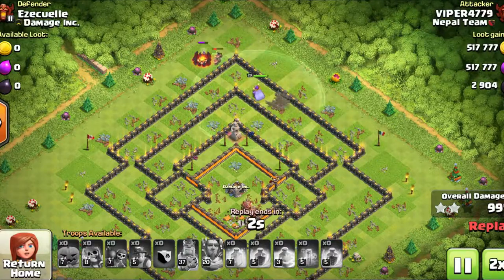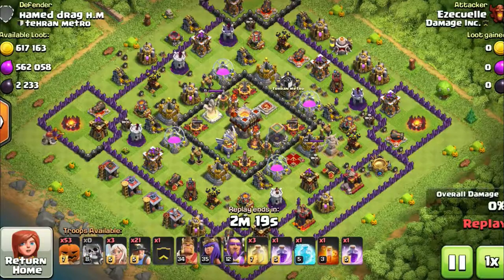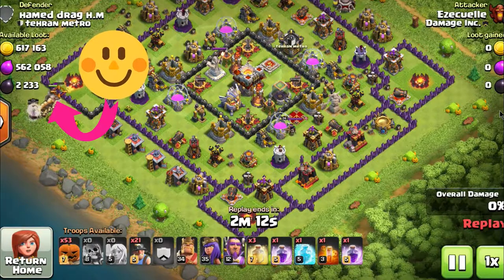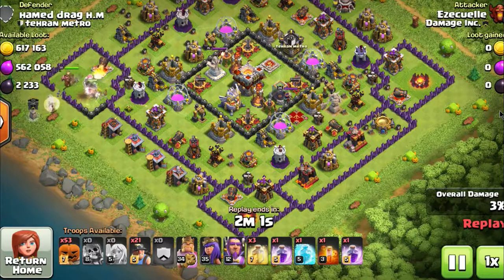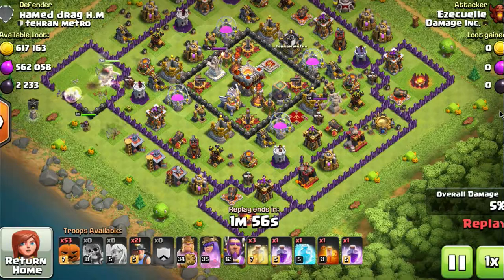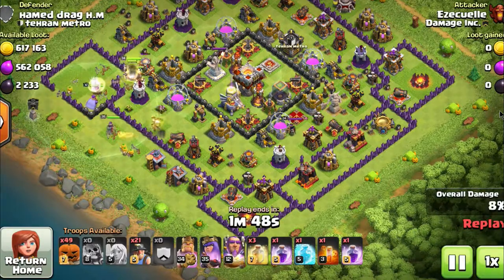I've been around for — I think — my third or fourth Halloween event, and this may have been the most eventful one. They definitely went all out: they gave us troops, there were events to do, decorations and a theme. It's a big event for Supercell. The game already has goblins, skeletons, and witches, so it's only natural for them to go all out when there's a holiday that fits that scheme.